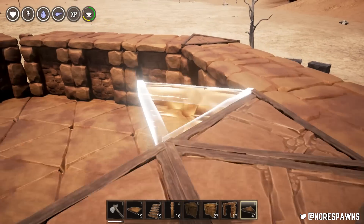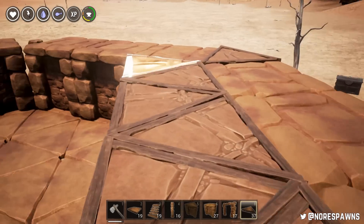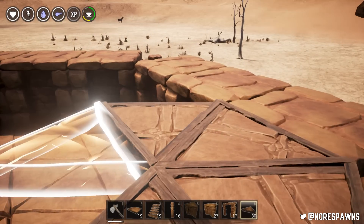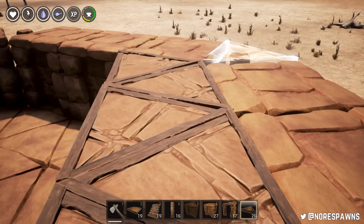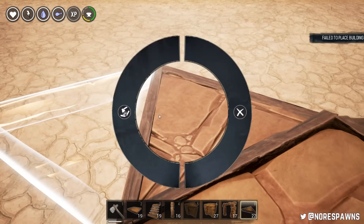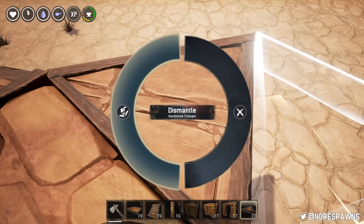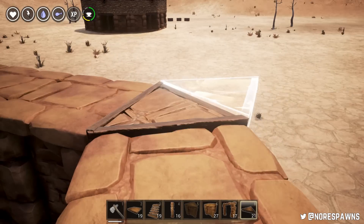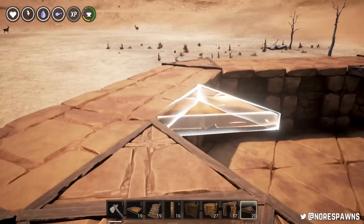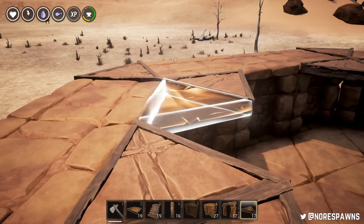I think it's because this game uses a kind of foundation support function - so if I were to take all the supporting walls out of a structure, the roof would tumble down. But I think because it's a little bit buggy right now, sometimes there are instances where I've been placing triangular pieces where it just won't let me place them down, because it thinks they're not supported even though they are.